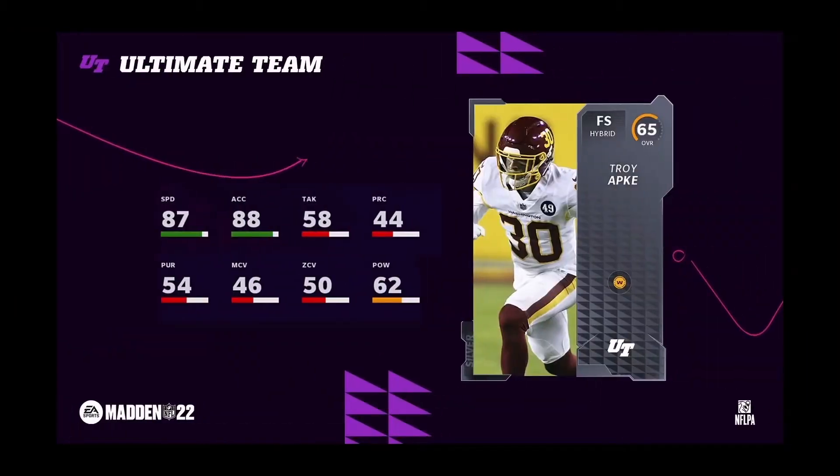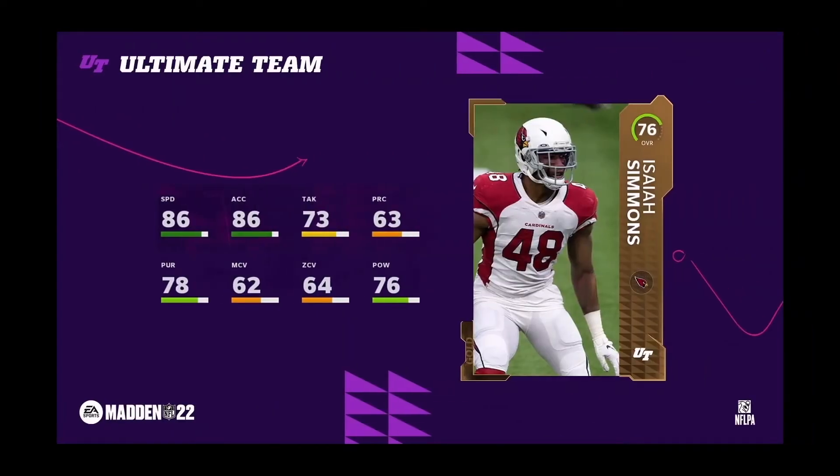Look at this card — it's not even a gold card, it's a 65 overall free safety coming in at 87 speed and 88 acceleration. This card is crazy. Imagine when he gets a gold card — the speed he's going to get, as well as an even higher overall. If he gets upgraded throughout the months he's going to hit 99 speed pretty fast. This is Troy Apke, a free safety.